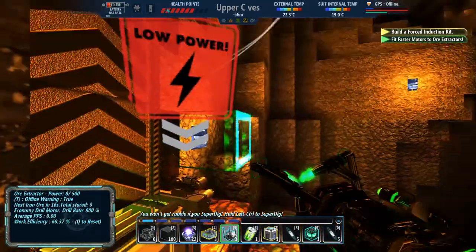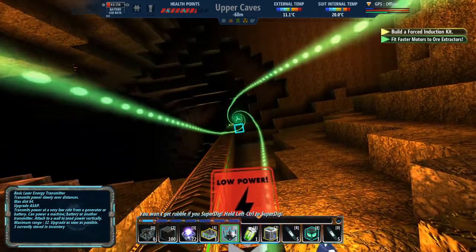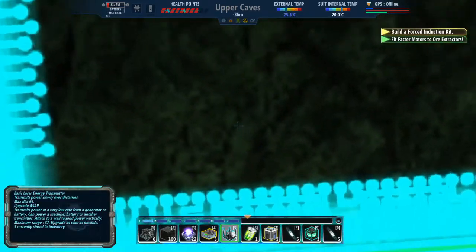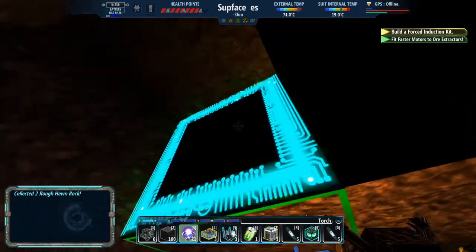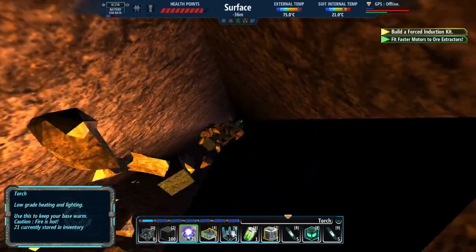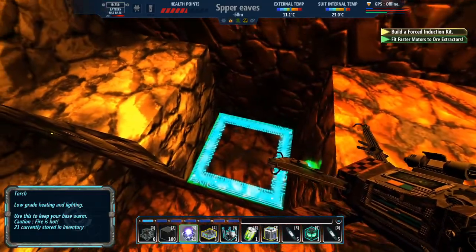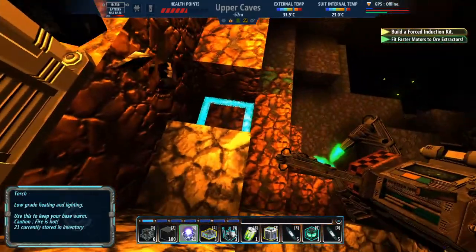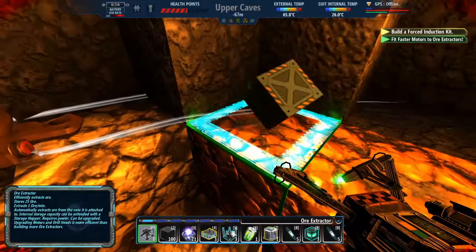I hit that coal before — oh hey, there we go. I got a hole straight down but it's not where I want it to be. Looking at that one more time — that would go straight down from that hole. So I have a couple of options: I can just go ahead and put the ore extractor there, which I think is what I'm going to do. That should be fine.